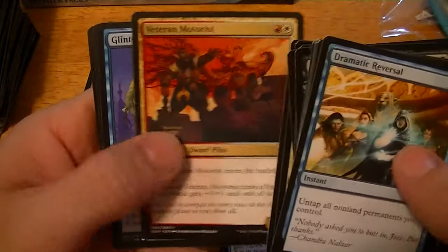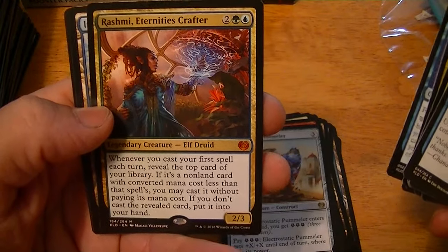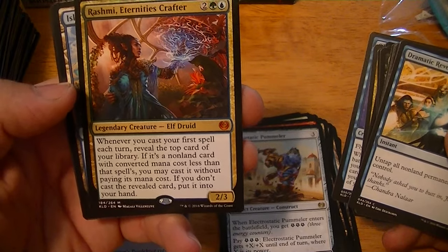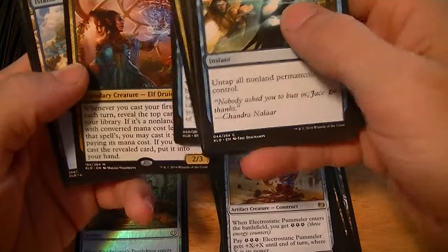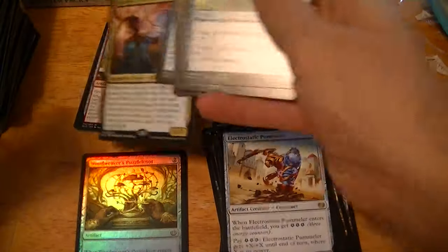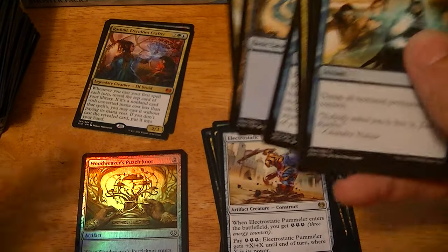Nature's Way, Veteran Motorist, Glint-Nest Crane. Mythic — Rashmi, Eternity's Crafter, 4 for a 2/3. When you cast your first spell each turn, reveal the top card of your library. If it's a non-land card with a converted mana cost less than that spell's, you may cast it without paying its mana cost. If you don't, put the revealed card in your hand. That's about eight dollars — legendary, like a good card.